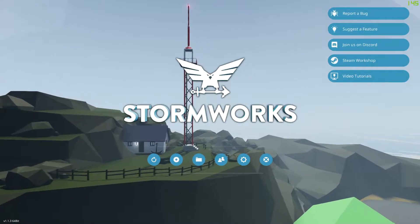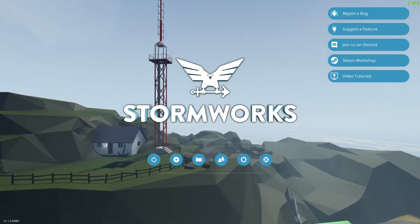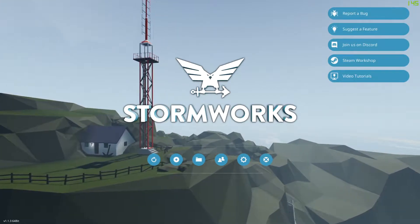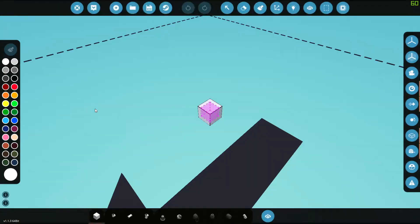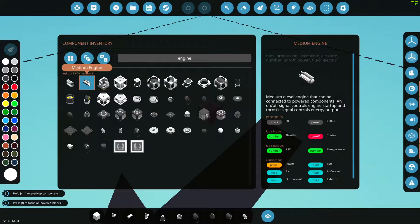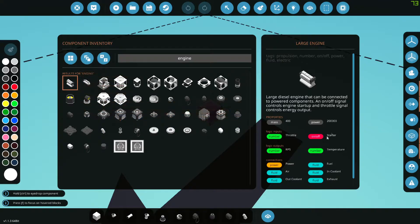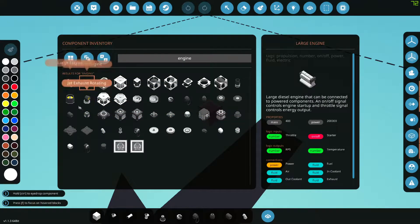The game generally has three basic engines that you can use throughout the game, not including motors. It has three sizes of electric motors and three sizes of diesel engines. Here I've spawned into my creative bench — there's a small engine, a medium engine, and a large engine. You can see their power outputs, mass, stats, and requirements drastically change with the size.